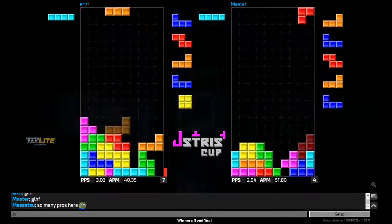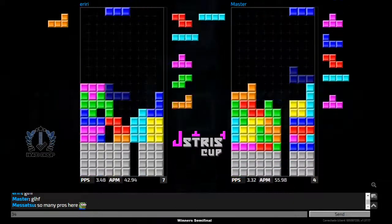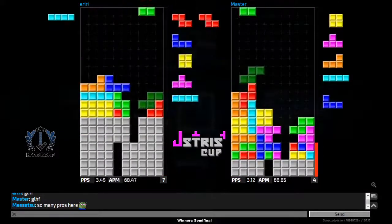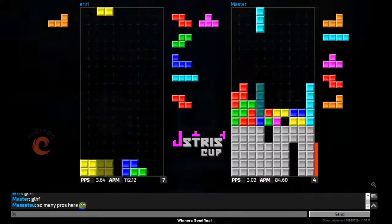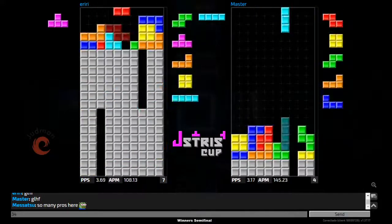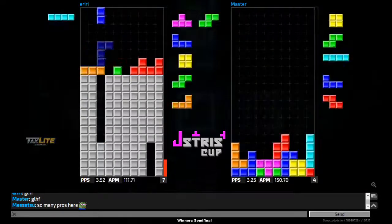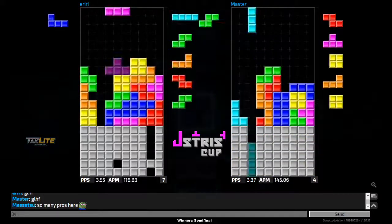A different T-spin double variation here, but master with very clean garbage. Iriri still with misdrops but as usual he's able to get out of them fairly easily. A fractal coming in from master — he does cancel out some of the lines sent to him but had to abandon the second T-spin. He gets a nice combo downstack sending iriri all the way to the top, but iriri has clean garbage so he can get out fairly easily, which he does.